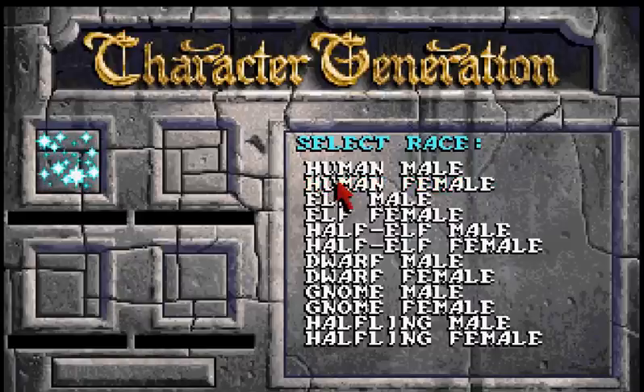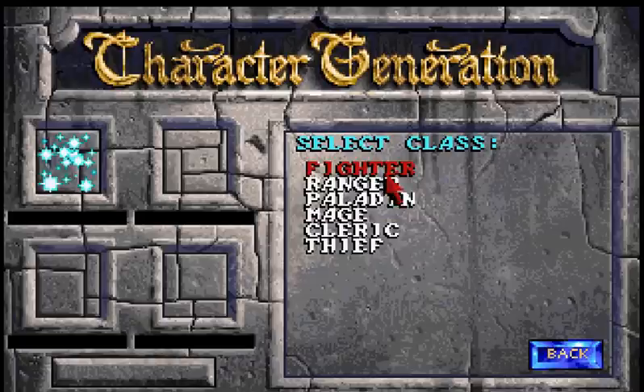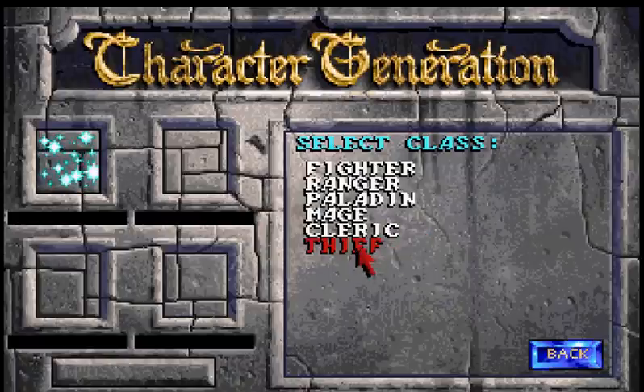The key to a well-balanced party is to have one of each of the different types. Now of course you can spec out if you want and have four mages or four thieves if you want — go ahead, you'll have a ball. But there are certain things that you're not going to be able to do and it doesn't really behoove you to spec out quite that much.